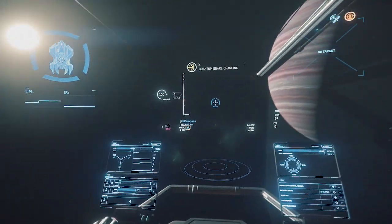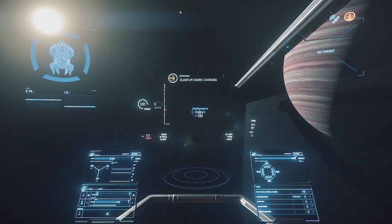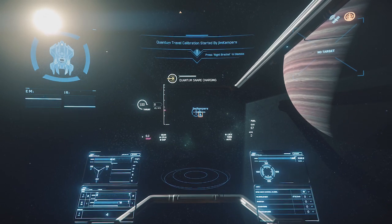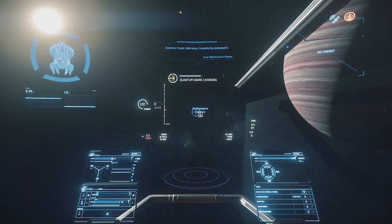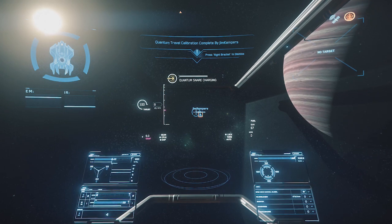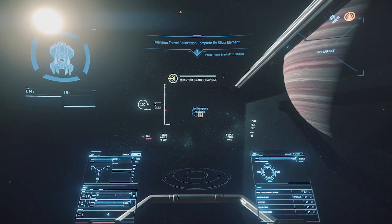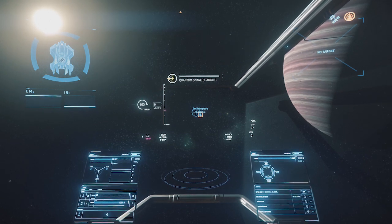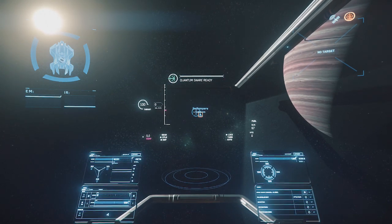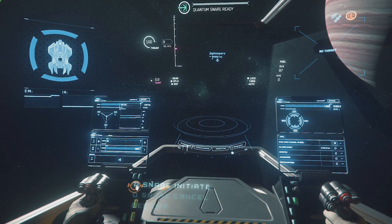There are two ways to turn on your quantum device: either on your right and left side panels of your cockpit seat, or you can turn it on inside the power menu of one of the MFDs — this is a little finicky though. The left side of the cockpit seat is the quantum snare device. The right side is the quantum dampening device. We're going to start out with the quantum snare. Once you turn on the QED, you have to start charging up your snare. You do this by using F for the interaction key and then clicking the tooltip to charge the snare. A HUD indicator will pop up to let you know when your charge is ready.